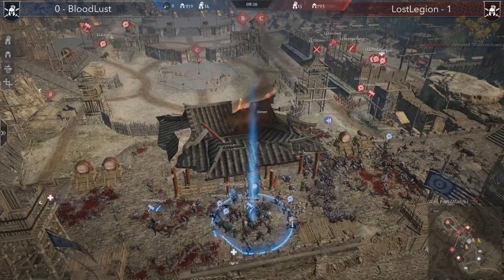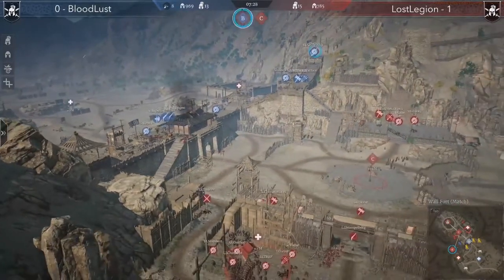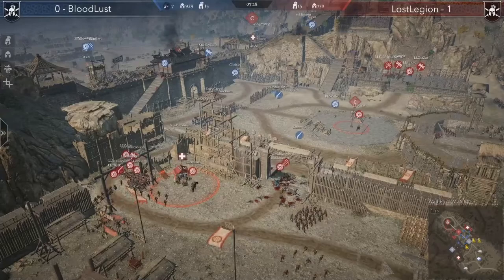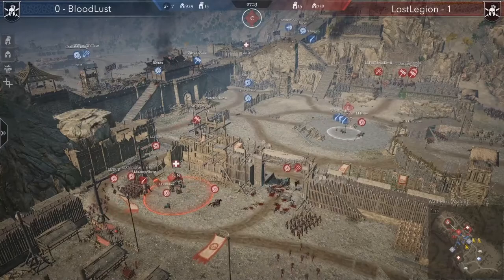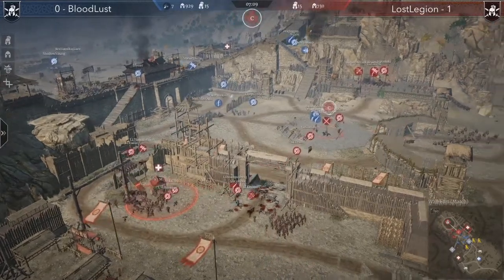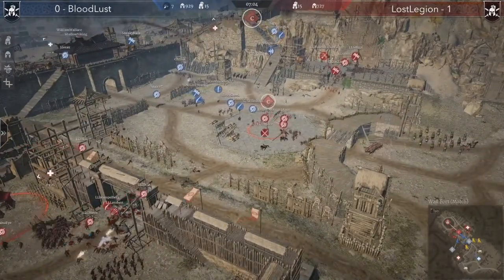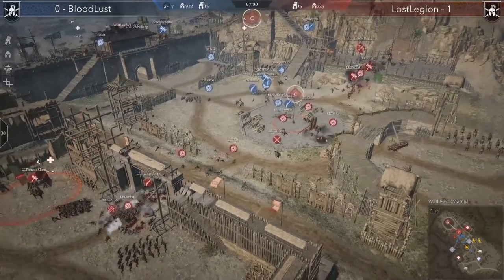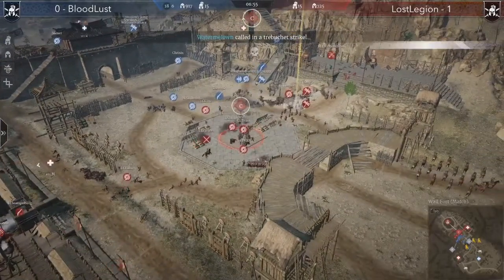Those berserkers were a really good call. I wonder how reflective that is of where Lost Legion could have taken that B point with a berserker surge at the start — they just needed slightly more coordination. Bloodlust are too split up at the moment. They're running a few heroes onto the point but it's more of an annoyance than an actual push. Here come the Lost Legion reserves, squeezing in.